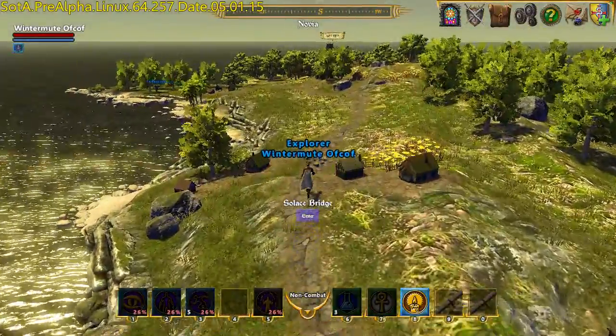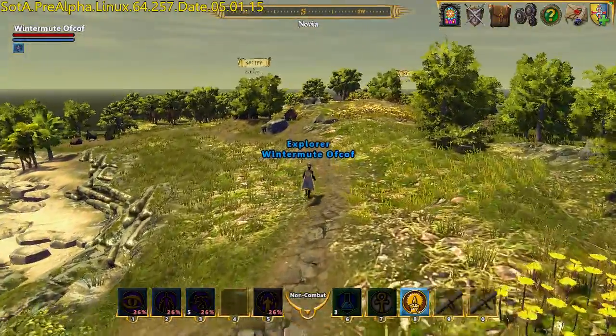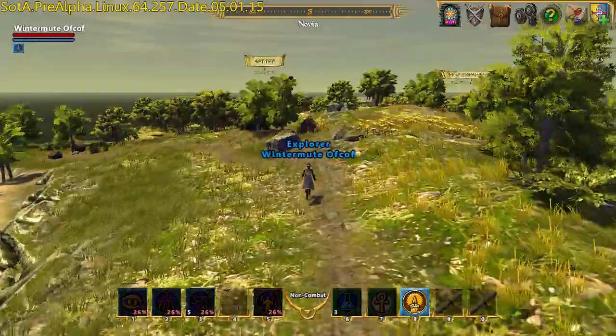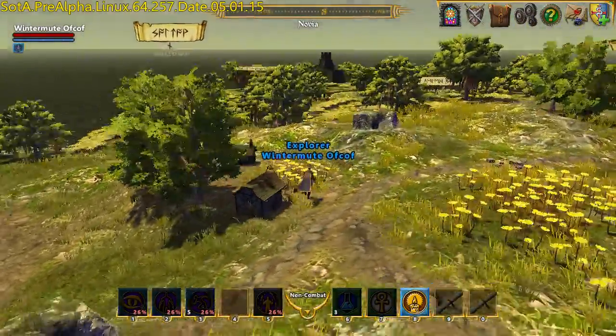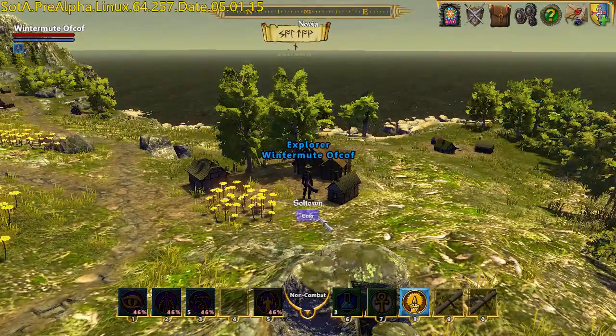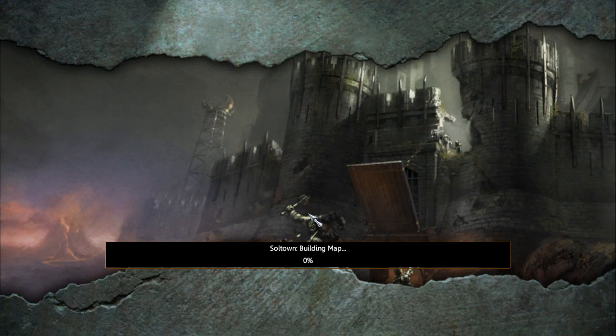I can buy augmented plate full set for less than the cost of repairing what I've got, so rather than continuously repairing my existing armor I'm going to speak to the banker and compare what other sets of starter armor I've got and maybe equip that. And while I'm here I'll check for the location of Owl's Head sewers.